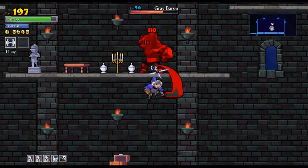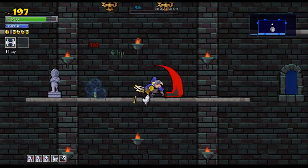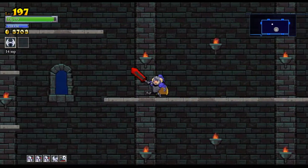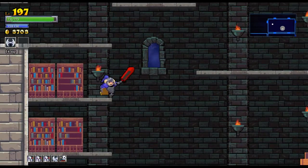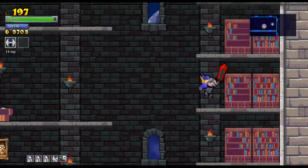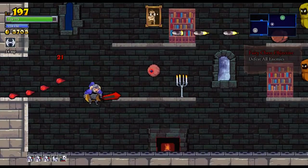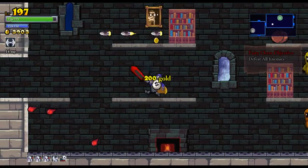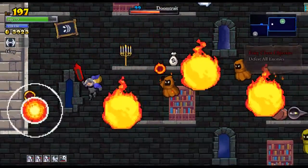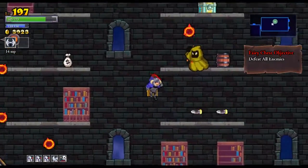I'm using my flight power to go ahead and smack at his feet and he wasn't able to do anything. I think I've cleared all the monsters out from here. I like to clear out monsters because they drop coins as well. Defeat all enemies — that's the kind of chest I like to receive. I forgot that sometimes the portraits can come to life.